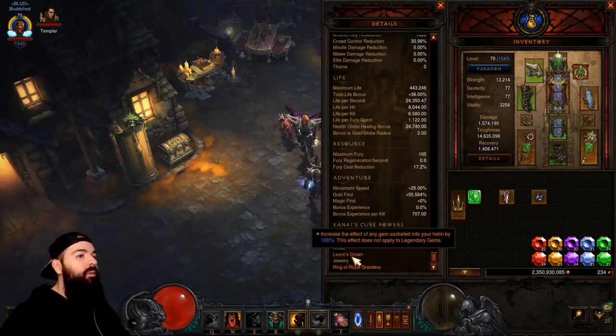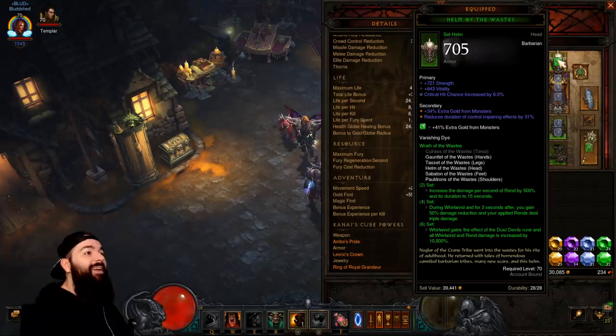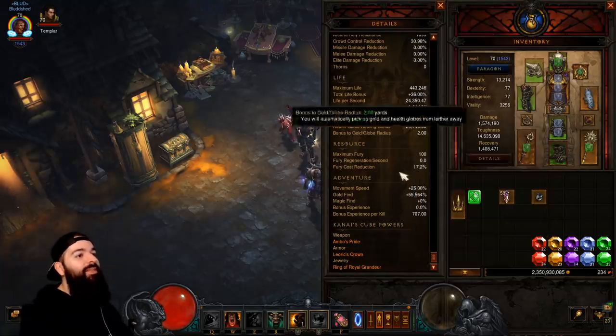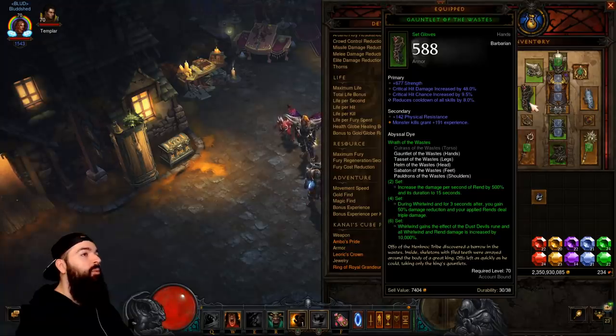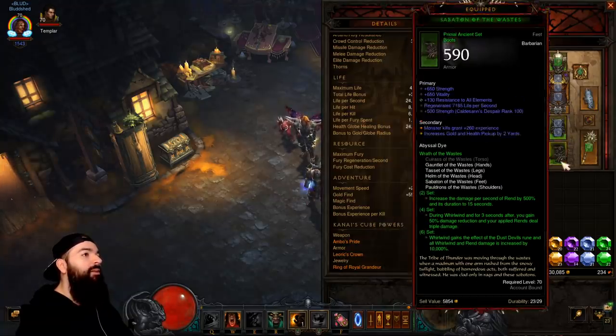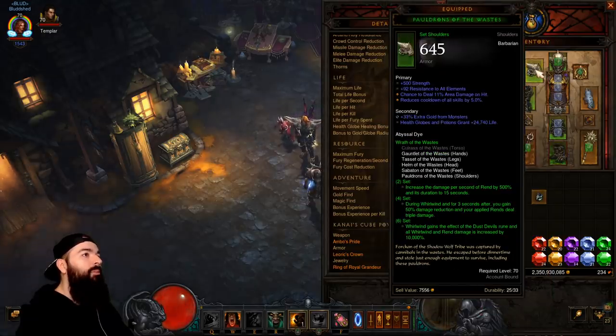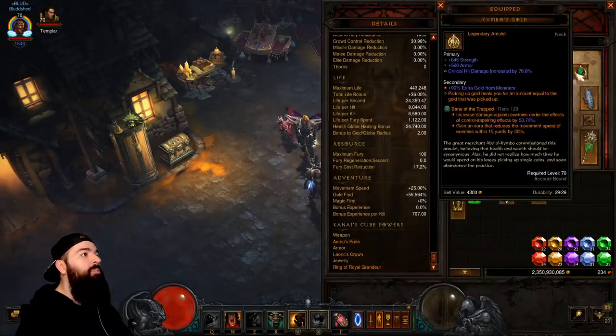I even use Boon in vaults — when you're killing things you're getting an explosion of gold there. I have a Leoric's Crown in the cube, and I always wear a green gem. People ask, yo Blood, why are you wearing a green gem? Because it gives me gold find — 41%, and then it's doubled with the Leoric's Crown effect. Ideally, each piece of your Whirlwind set would have gold find on it. These pants have it. My primals don't. My gloves don't. My shoulders do. So ideally you would have it on each piece.